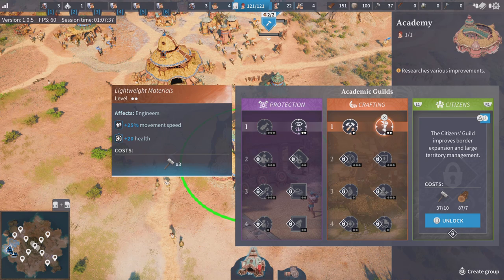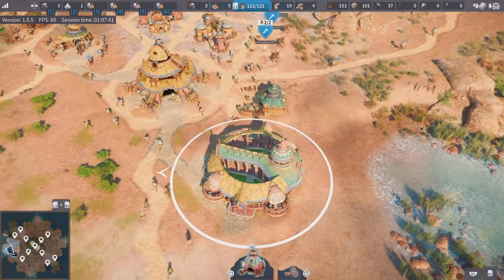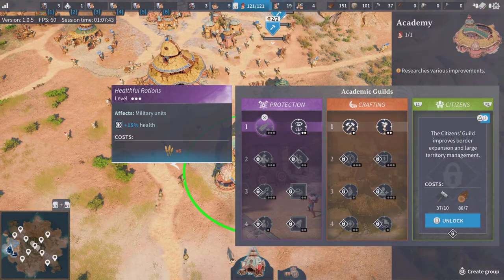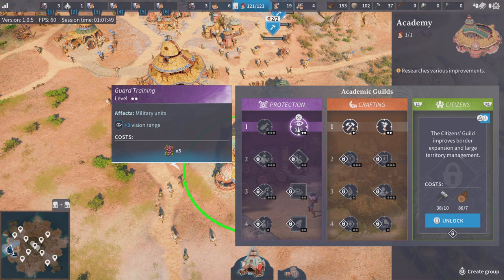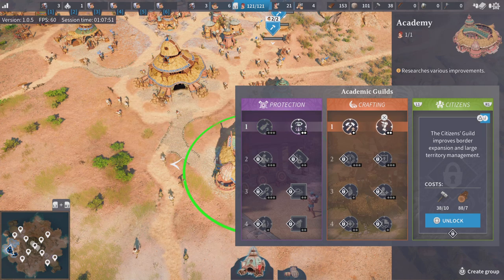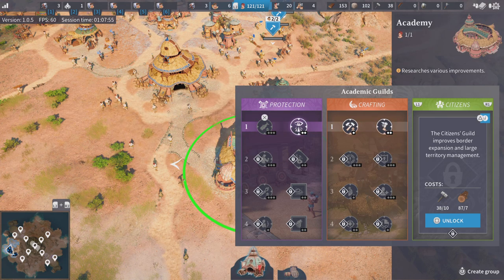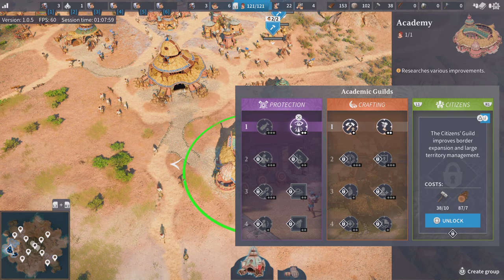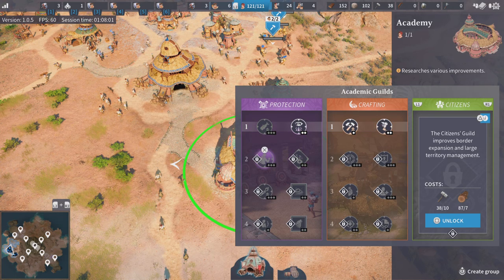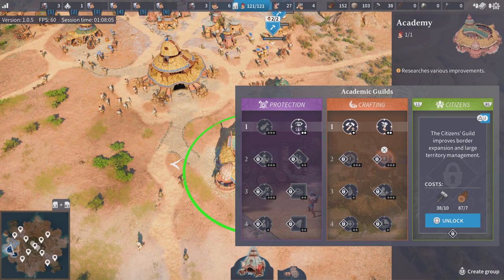That's the one I like to go through first, because it makes your home base and economy just much more efficient. Each research node will tell you what it does. As you do the first row — just one of these two on each bit — you unlock the next row, and as long as you have the goods for that, you'll then be able to unlock that research.